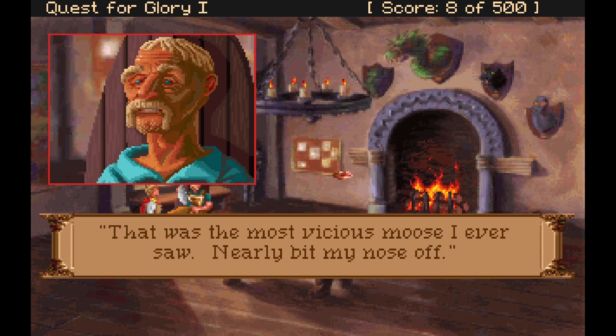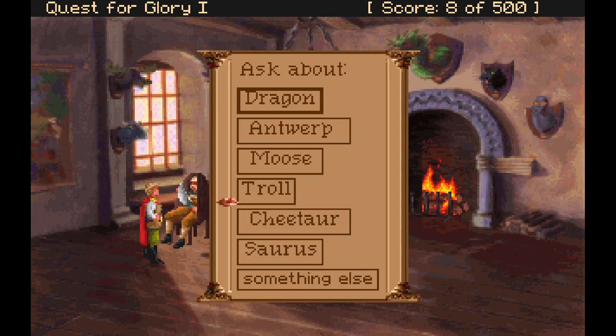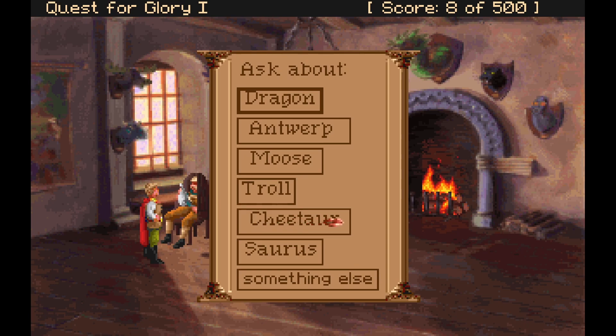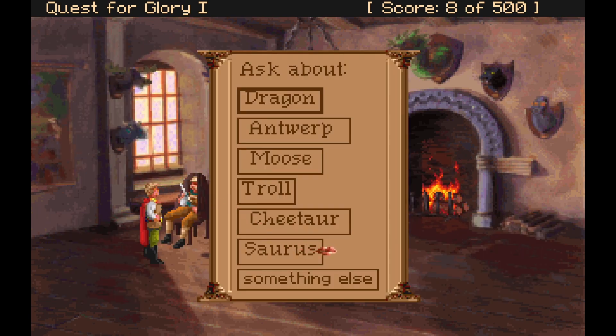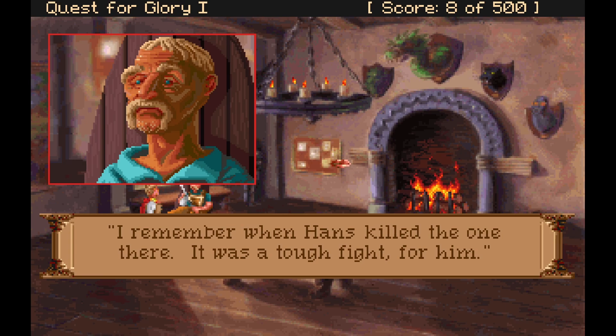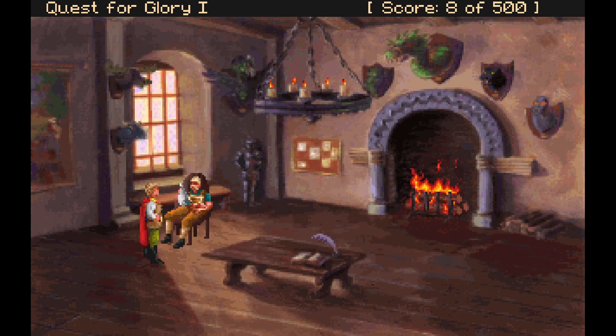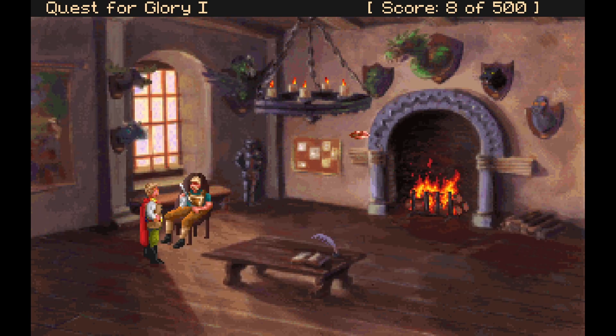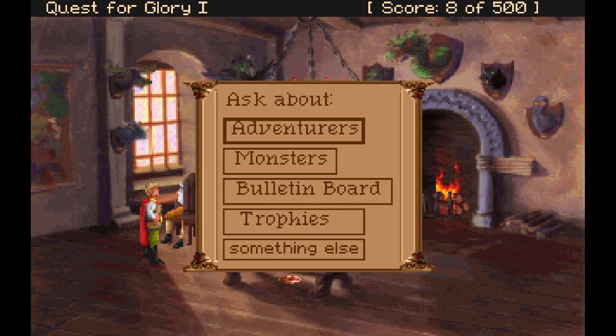On the moose: 'That was the most vicious moose I ever saw — nearly bit my nose off. It was the biggest I had ever seen and it put up a tough fight, but I was tougher.' On the Cheetar: 'Watch out for Cheetars. I bear the scars from my fight with the one on the wall to this day. Still, it's stuffed and I'm alive.' On the Saurus: I remember when Hans killed one there — it was a tough fight for him. Hans Halfwitten wasn't much of an adventurer but he did manage to kill a Saurus before he made the mistake of tangling with a troll.